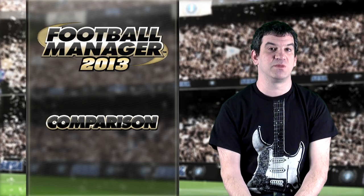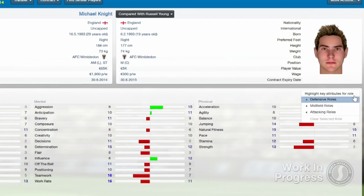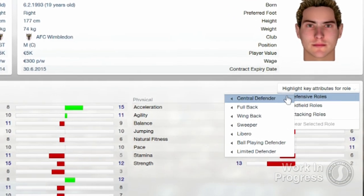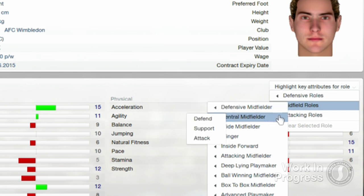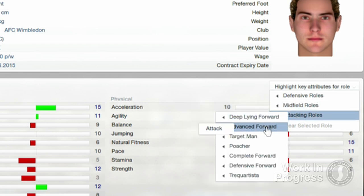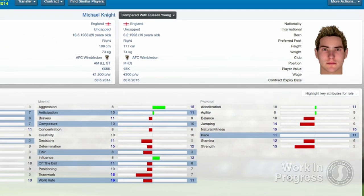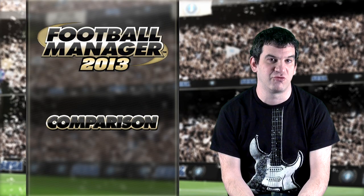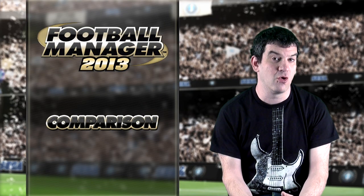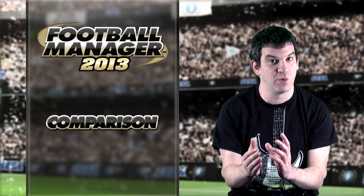It's also possible now to see how players compare in the key attributes for the role they're required to perform. Simply click 'highlight key attributes for role' on the comparison screen, select the position and role that the compared players are required to fill, and the relevant areas are highlighted. It's simple to use and it means you'll be more confident about the player's ability to perform the required role before you sign him, or even if you've got two players in the squad and you're deciding which player you want in each role.